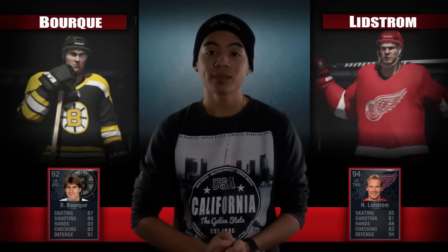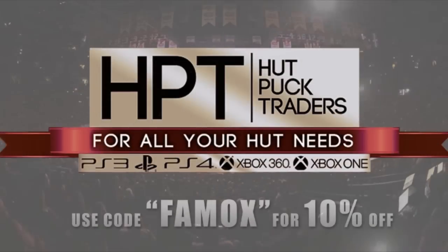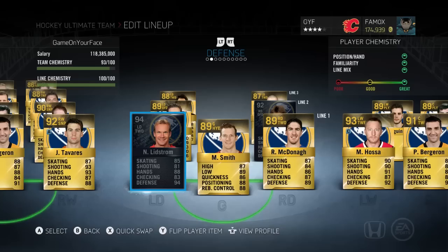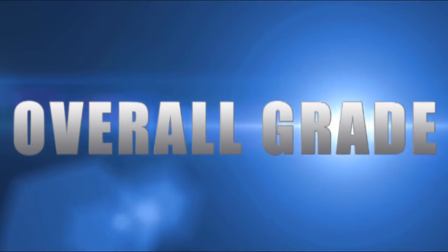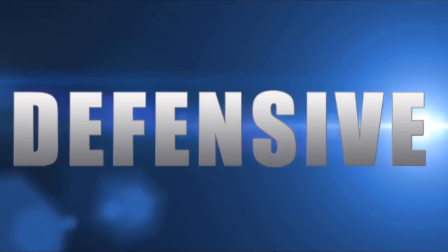That will be coming out soon, but without further ado, Lydstrom versus Bork. This video is brought to you by Hot Puck Traders for all your Hot Puck needs. The rules: I will play both players for seven games on 100 chemistry lines. They will not be assigned any boosts or captaincy cards. The overall grade will be based on five stats: puck skills, skating, shooting, physical, and defensive.